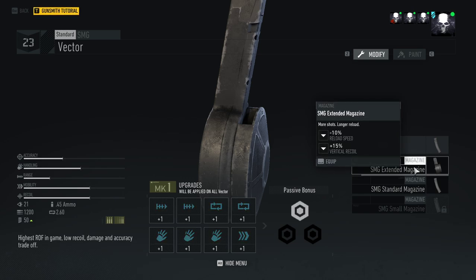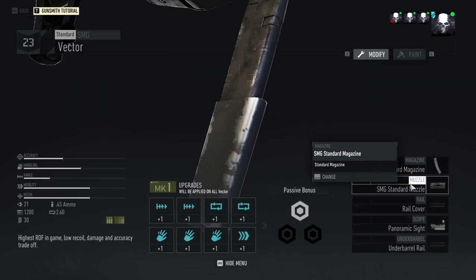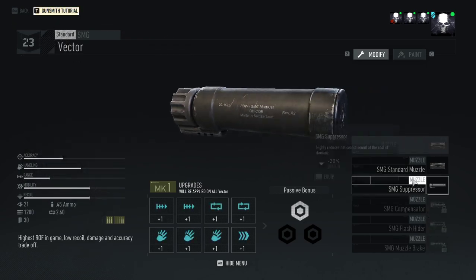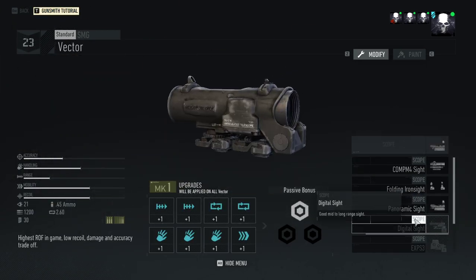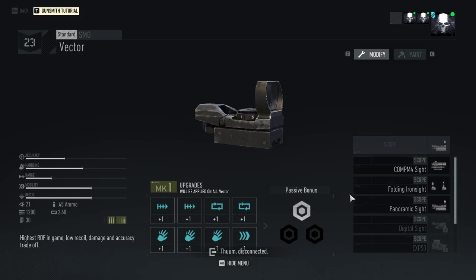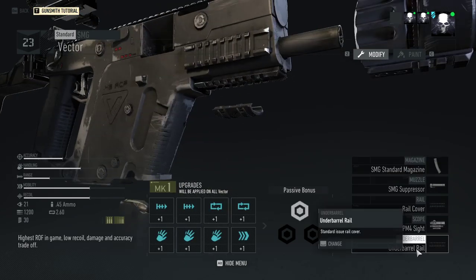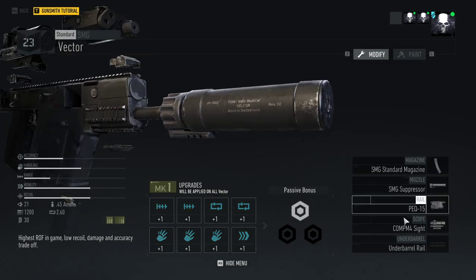The way I like to spec it: I used to run extended mag but it adds recoil and I don't like that. The 30-round magazine is good enough for me. I put the suppressor on it and I prefer the Comp M4 sight myself, plus a laser.